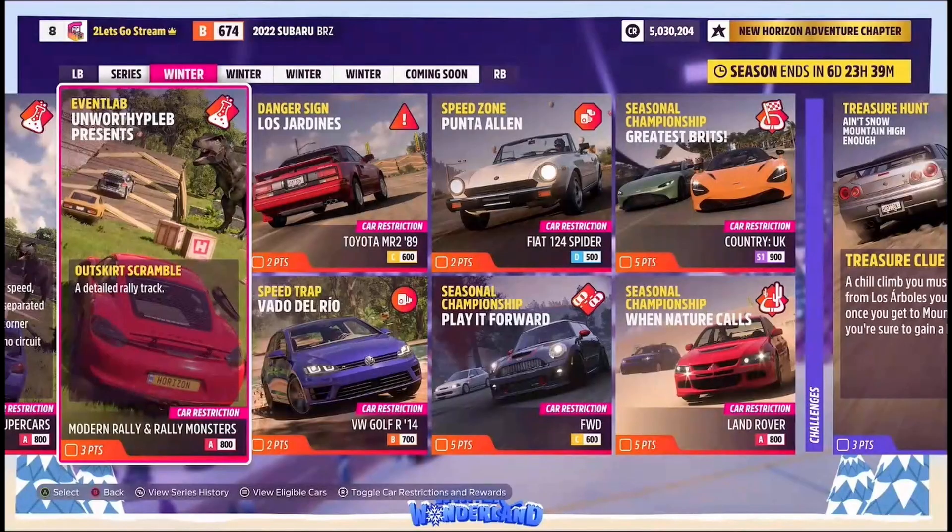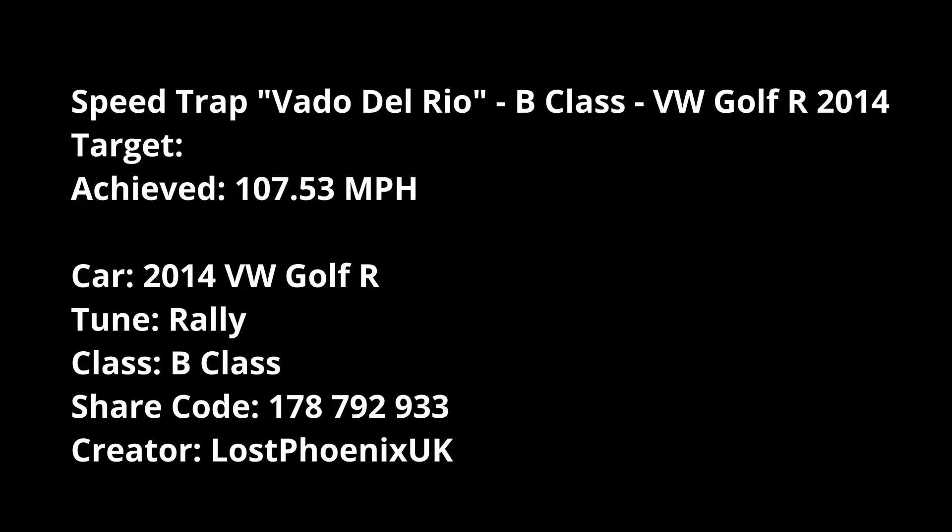PR Stunts: Lost Jardines true to MR 289 in the C class. Vado del Rio — Volkswagen Golf from 2014 in the B class. D class Fiat Spider for Punter Allen. Championship-wise: Play It Forward C class front-wheel drive cars, Greatest Brits S1 class UK cars, and When Nature Calls which is A class Land Rover. For the speed trap Vado del Rio, B class Volkswagen Golf 2014 — I've got the Rally tune by me, and I don't have any targets for this at the moment.